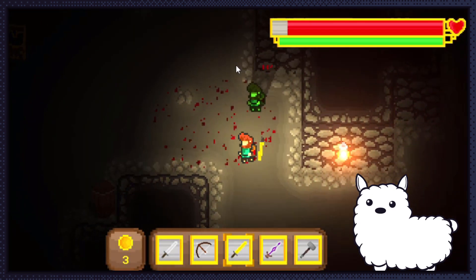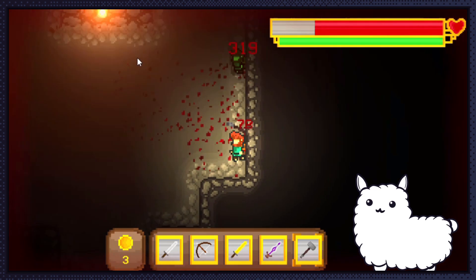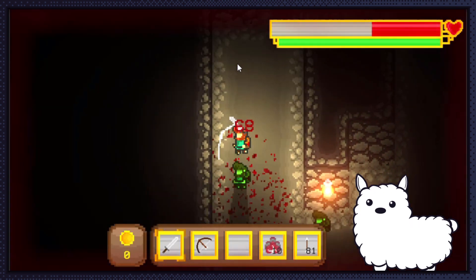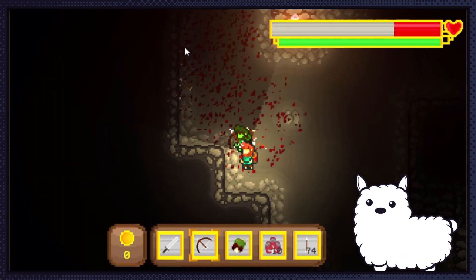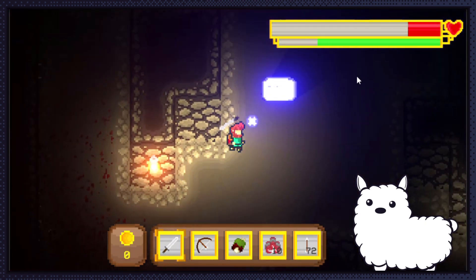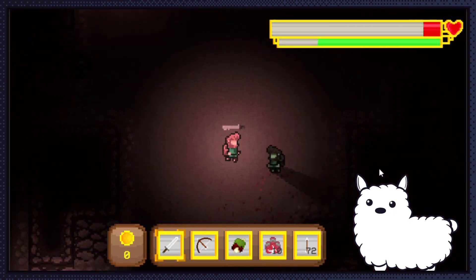There are not a lot of weapons in the game at the moment, but there are going to be a lot more in the future. The enemy AI has been changed a bit so that they only start to follow you when they can see you, but stop when they lose sight of you. I'm planning to add some pathfinding later on, but for now they just move towards you. Currently there are two enemies: the zombie and the slime. The slime has been added in from one of my other games, Glowflower.